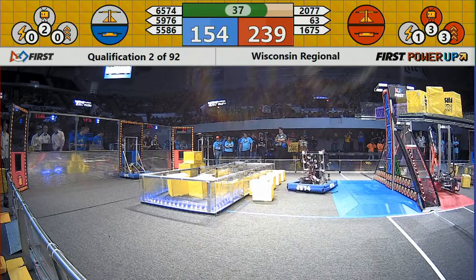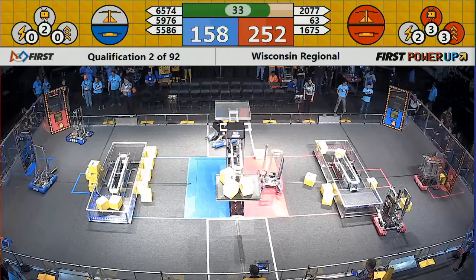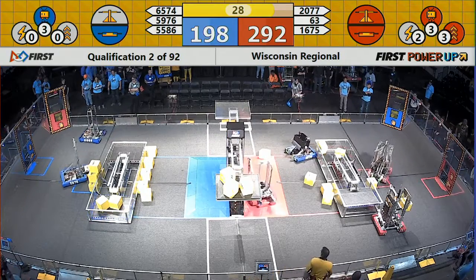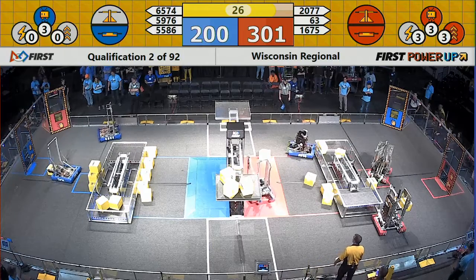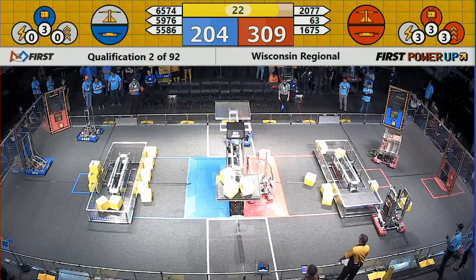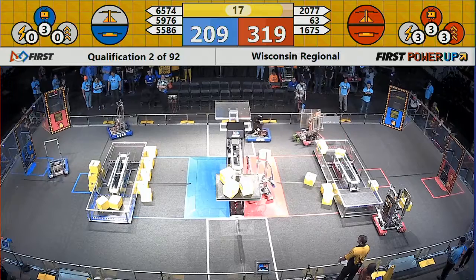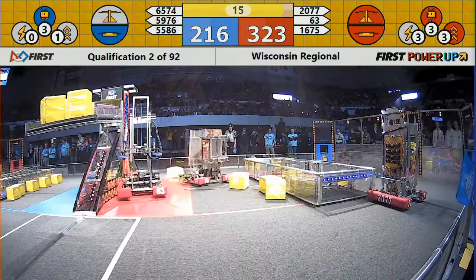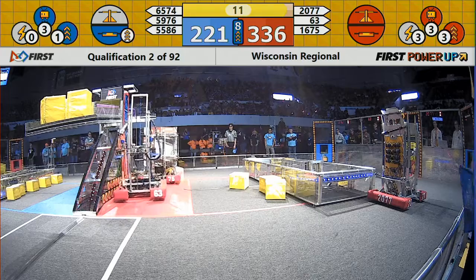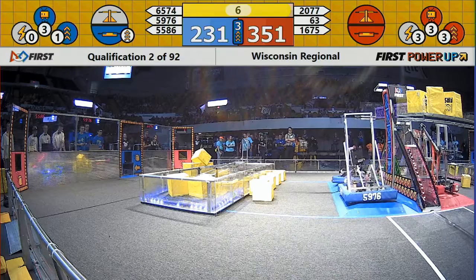You can use those cubes in the vault to do three different things: you can force control of either the scale or the switch on your side and get points for ten seconds; you can get credit for a levitate, which is 30 points for a robot on your team; or you can boost your score, essentially doubling the amount you accumulate over ten seconds. There's a lot of strategy associated with that.